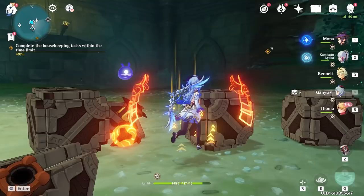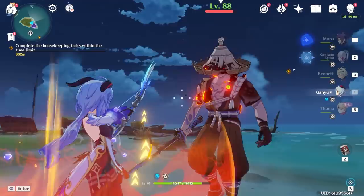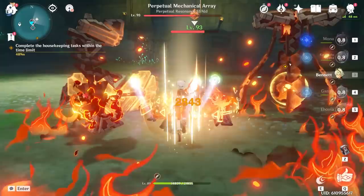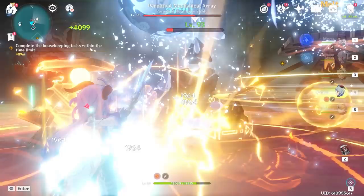Another thing to note is that the range of the pyro from Touma's shield is not that long — it doesn't have far range. If you want to apply pyro to an enemy, you have to be pretty close or at least mid range. Now let me show you one of the few ways I use Ganyu with Touma to cause melt reactions on the mechanical array boss.